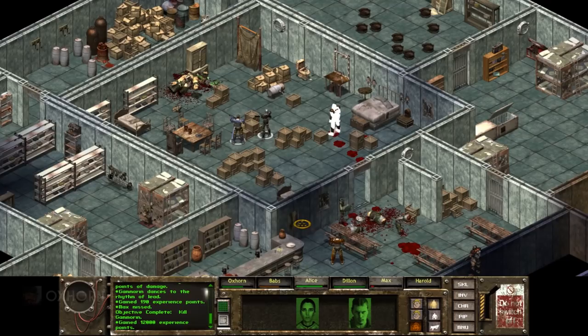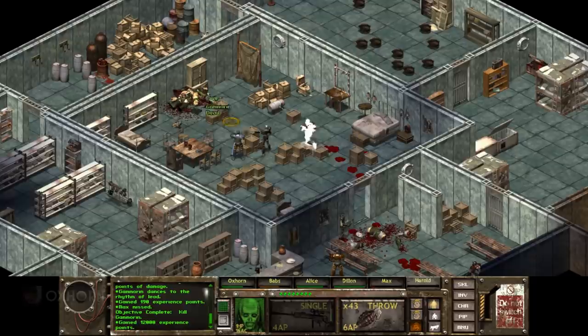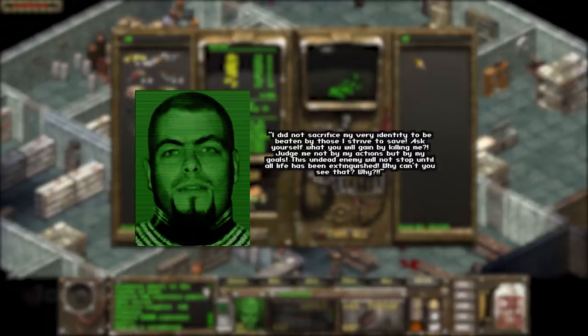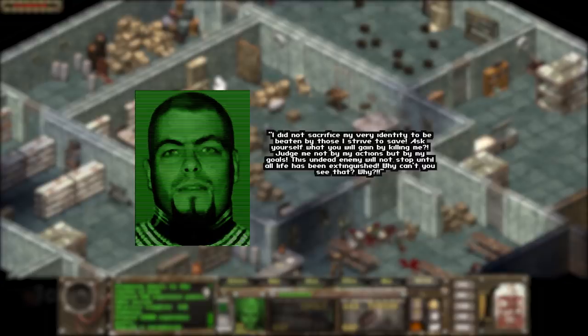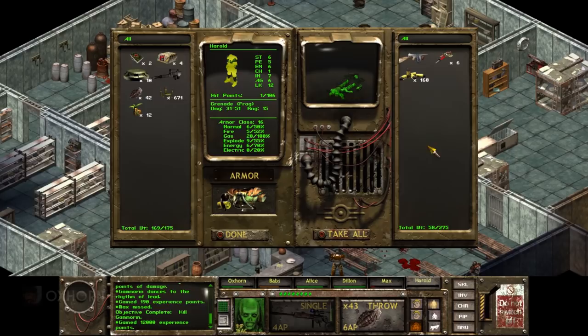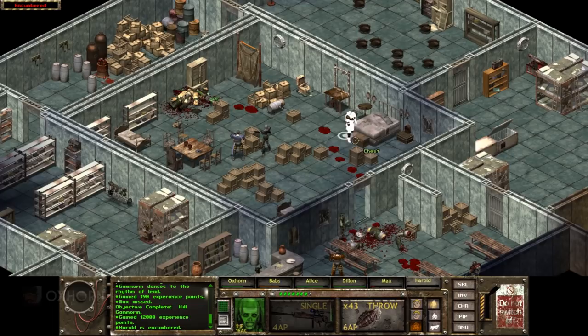Initially, we were supposed to have the option to spare Latham's life. Within the game files I found a plea from Paladin Latham for his own life: 'I did not sacrifice my very identity to be beaten by those I strive to save. Ask yourself what you will gain by killing me. Judge me not by my actions, but by my goals. This undead enemy will not stop until all life has been extinguished. Why can't you see that?' And yet this option was cut from the game — our only choice is to kill him. On his body was a Tommy gun and six Stimpaks. So Latham wasn't a super mutant — he was never infected with FEV. He stayed a human and somehow the mutants followed him. This leaves us with so many questions.